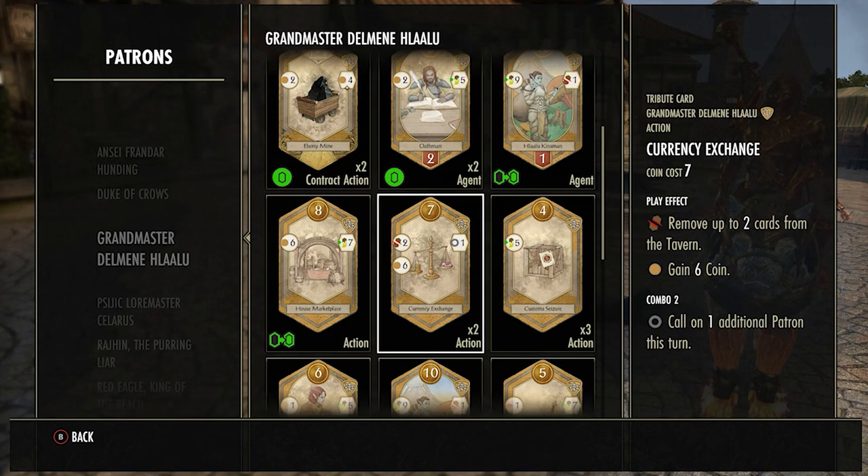If none of those are on the field, look for gold cards that give you six coins right away next time you play them, something that can be sacrificed for a large amount of power, or something that can be comboed — for example letting you use two patrons or grabbing a level seven card for free. Those are good but not as good as the options above — something you generally want to go for if there's no other option. Stick to these tactics and you should win almost every single game unless they get really good RNG.